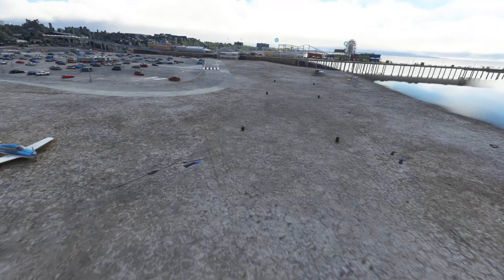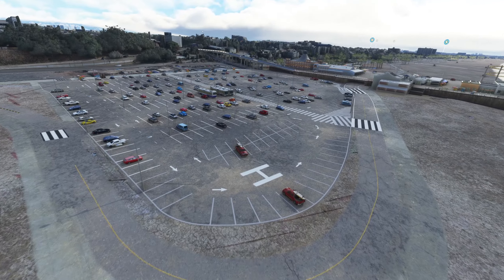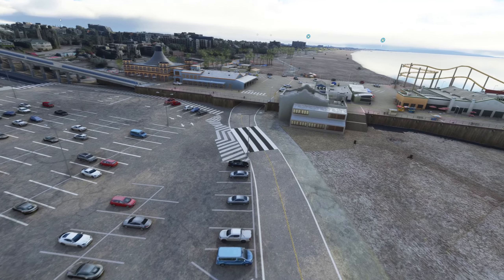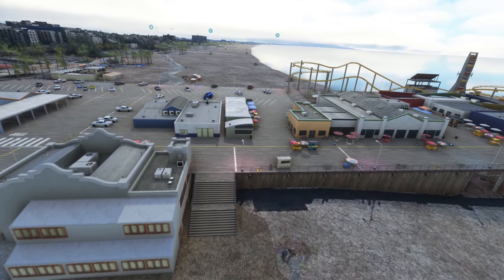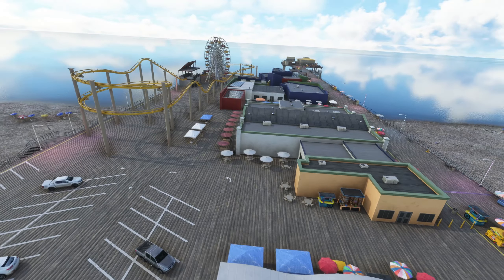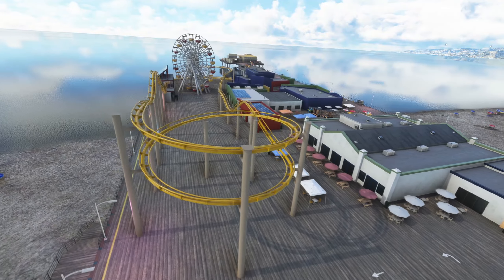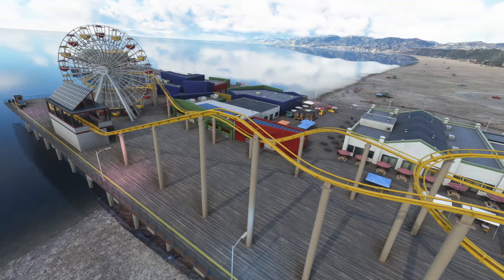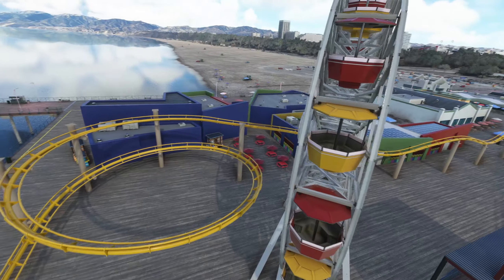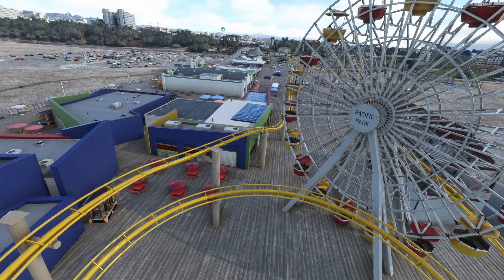Let's go and check out just some of the main features around here. They've gone and remodelled the car park, so plenty of vehicles there loafing around. The actual pier itself looks pretty cool - we'll take a look at it at night at the end of the video. You've got the roller coaster, you've got a whole lot of tables and chairs and outdoor furniture, all that sort of stuff.